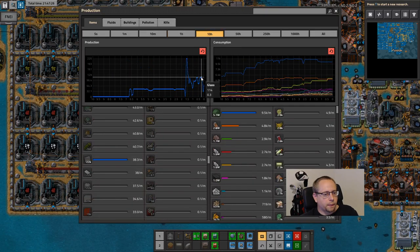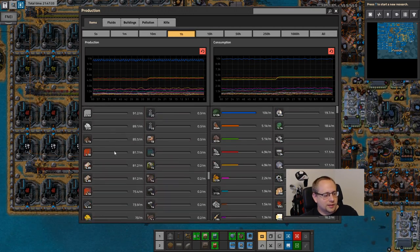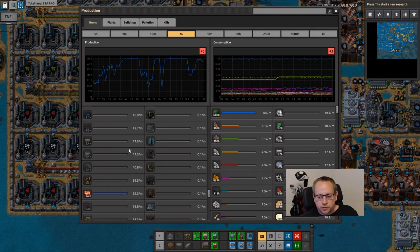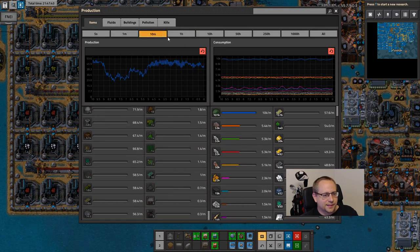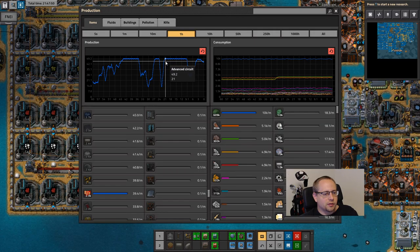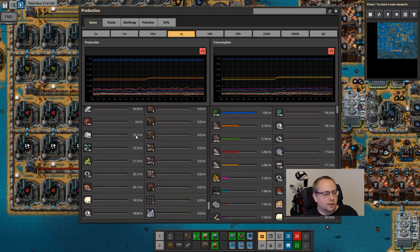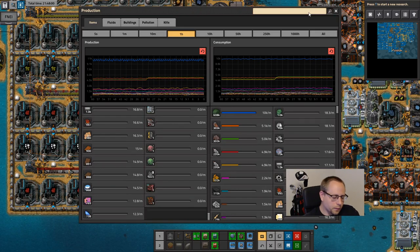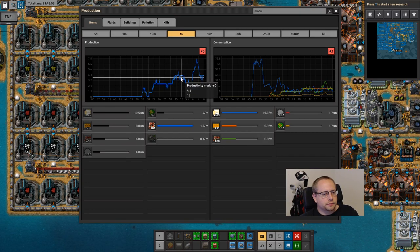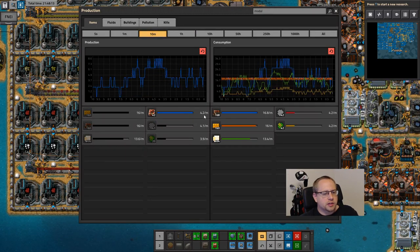Glass production is capped at 225 - it's producing way less now so it doesn't need it. 16% extra is 14.8% less resources - thank you. Production of red circuits is pretty steady at 49 per minute. Prod module production peaked at 7.5 per minute, but average last 10 minutes has been 4 per minute. I think that is manageable long-term.